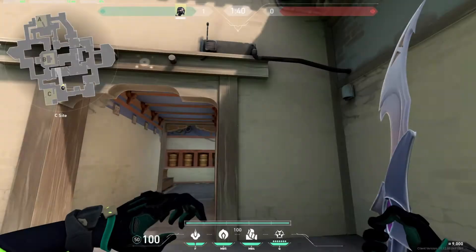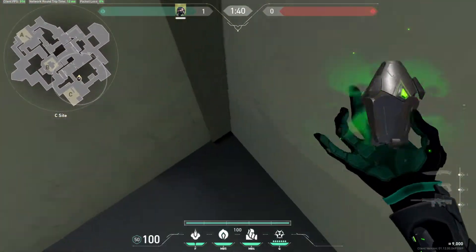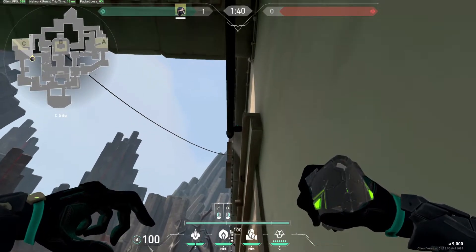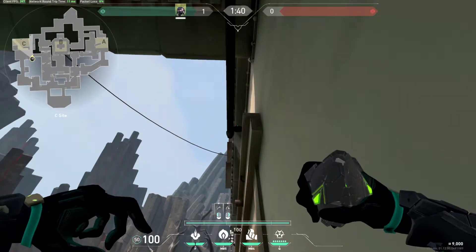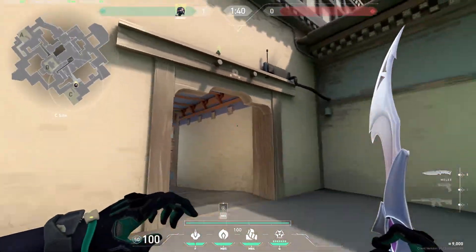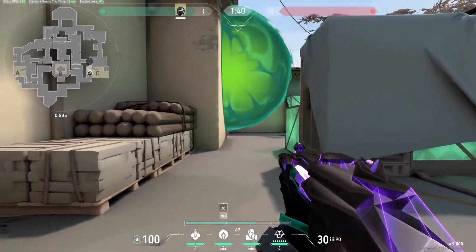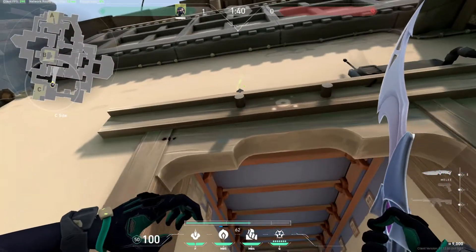Now let's move to C. The first one-way will be for this entrance from the garage. You want to go in this corner — I really like to use lineups from corners so you always know the spot. Aim for this pipe or tube in the middle and left click. It will land on the top of the doors. If you activate it will look like this, and you get a really nice one-way if they are rushing from the garage. It's very simple and very strong.